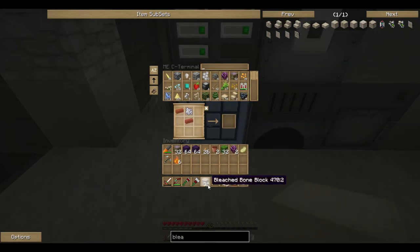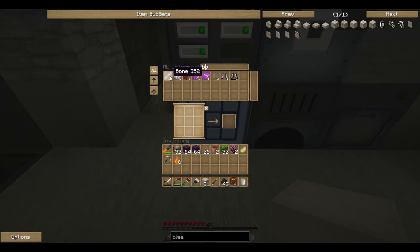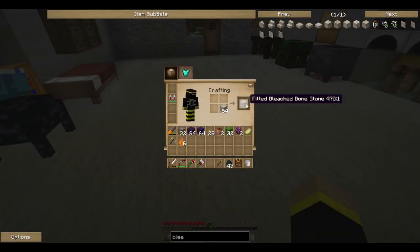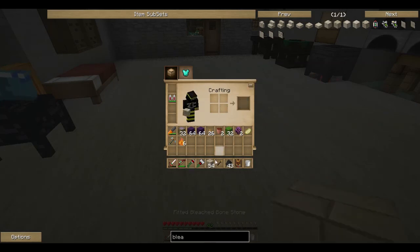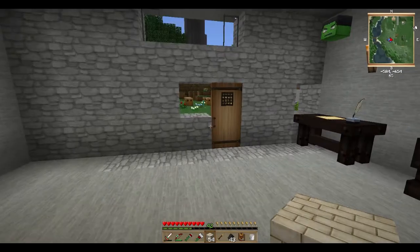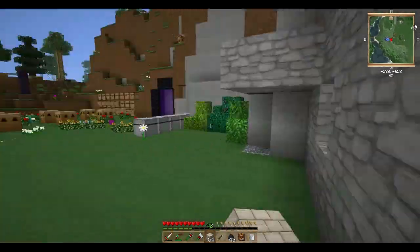I thought I had more bones than that. Well, let's make more. If not, it won't be that big of a deal — we can always do some skeleton hunting. I want to convert them into the bleached stone like that, and then if we do that one more time, we get bricks. I like these. This is definitely not going to be enough.